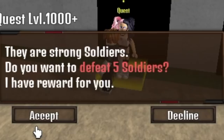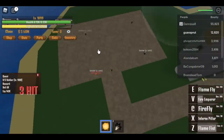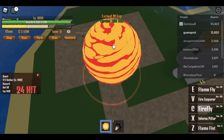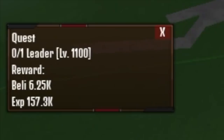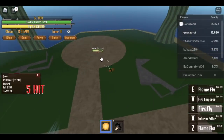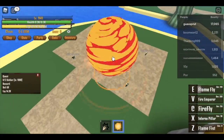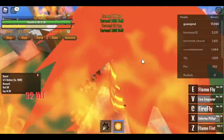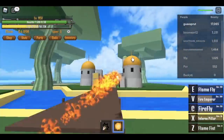At 1000, you can go to Bubble Island and start defeating five soldiers. First skill, then Firefly — your Fire Emperor. You can hit three enemies here with your Fire Emperor, but sometimes I do miss. At 1100, you can start defeating the leader. Defeat the leader and fly towards the soldiers, then go back to the leader. The cooldown of your skills are fast. Do this until you reach level 1150.